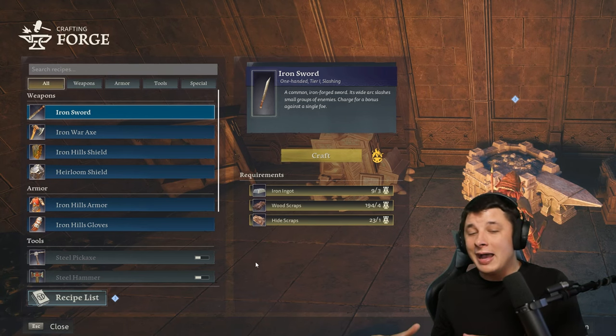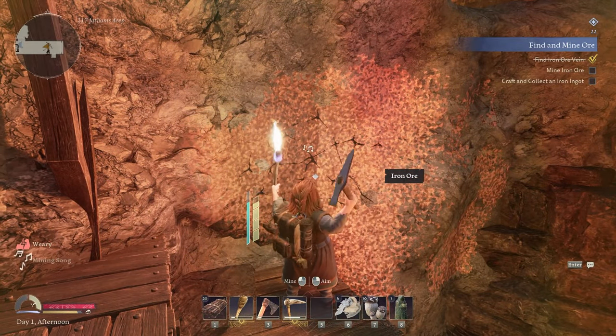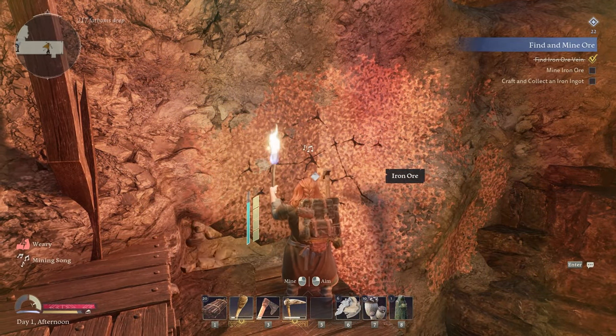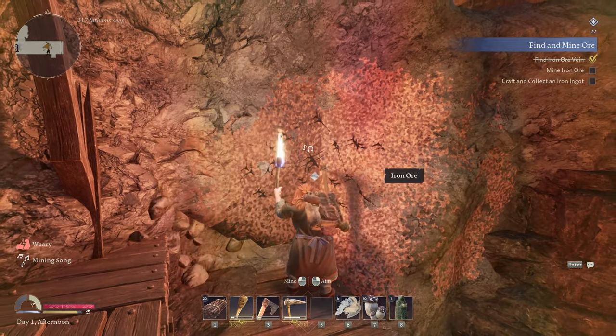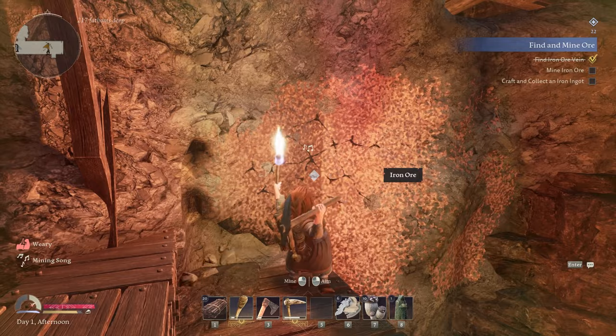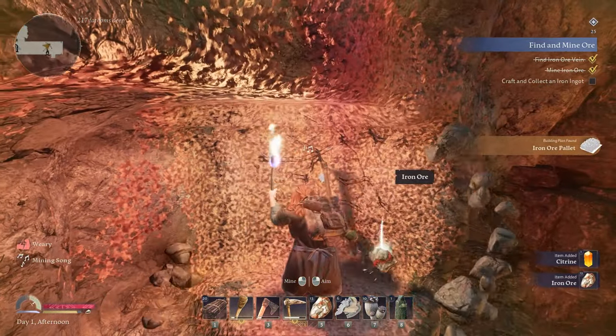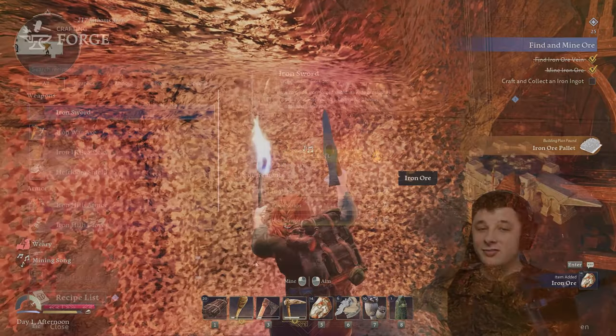At this point the game is going to have you go mine an iron vein. A quick note on mining: when you mine ore, you'll have an option to sing, and if you do so you'll get a status effect called Mining Frenzy that makes you not use stamina when mining. So even if you don't like the singing — you can turn the voice volume off — definitely sing when you're mining because it gives you a positive status effect.